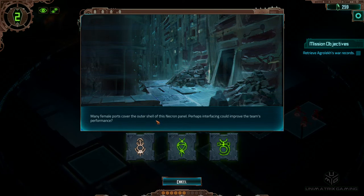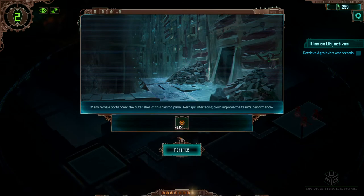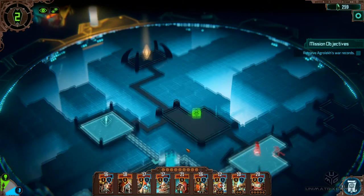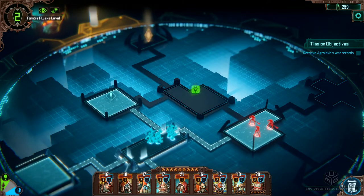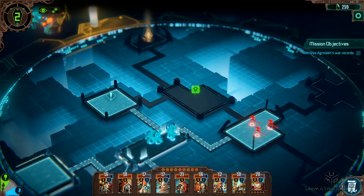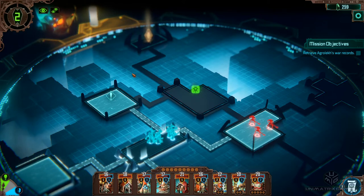Many ports cover the outer shoulders of this Necron panel - perhaps interfacing could improve the team's performance. We've got two green ones here. It's really unlikely that's going to be a green one as well, so let's grab one of these. We've got three cognition. We're on awakening of two - I think you get two bars for every room you move forward. So if we go to that one and then that one and then into there, we're going to be on a three before we've even started that combat.